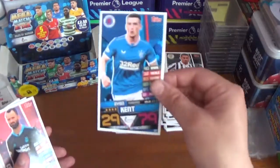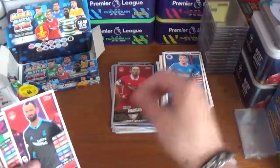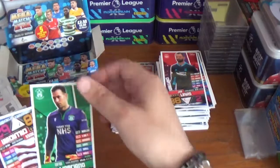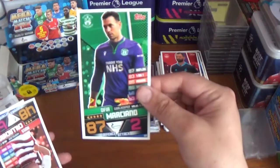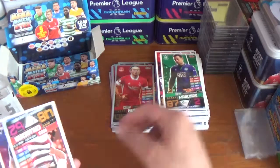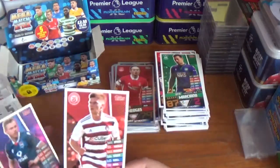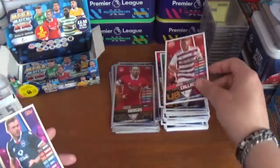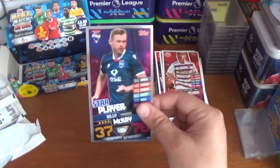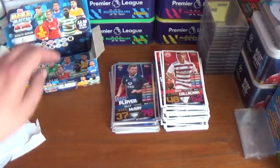Pack twenty: Ryan Kent of Rangers, Joe Lewis the Aberdeen goalkeeper, Ofir Marciano the shot stopper from Hibernian, Ross Callachan of Hamilton Academicals. The only shiny in this packet: a star player, Billy Mckay of Ross County.